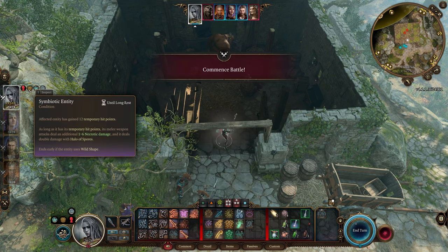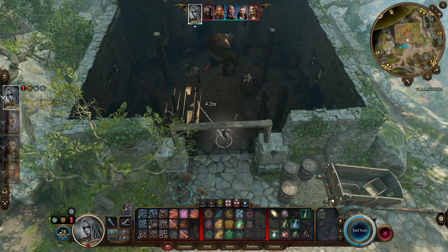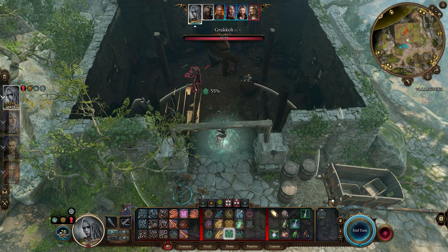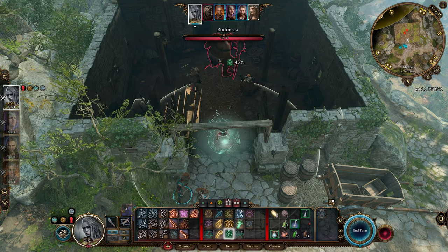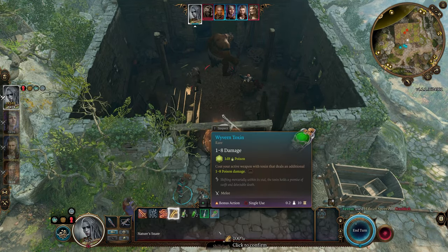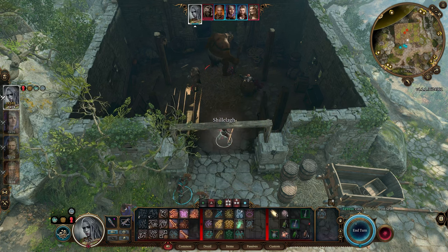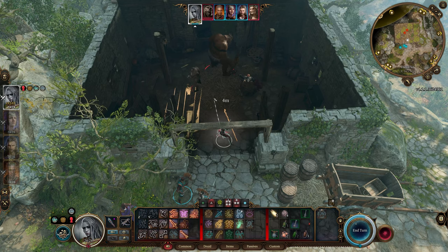Right now we do have our Symbiotic Entity, so let's not Wild Shape. If we lose our Symbiotic Entity, then we'll pop a Wild Shape. Okay, that's not too bad - 35. You're going to take a little bit more, but if we can focus fire this guy that could be pretty good for us. Five to 17 damage on that - yeah, that's our best option.